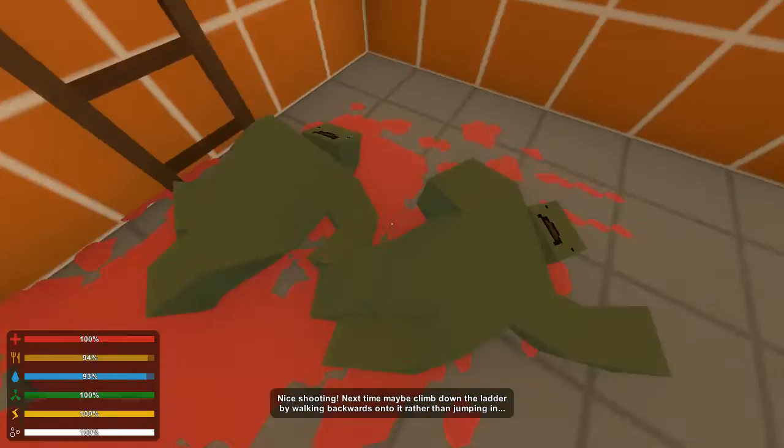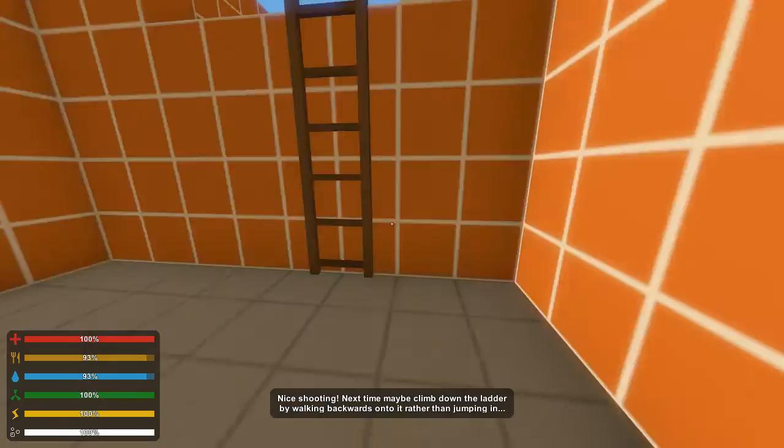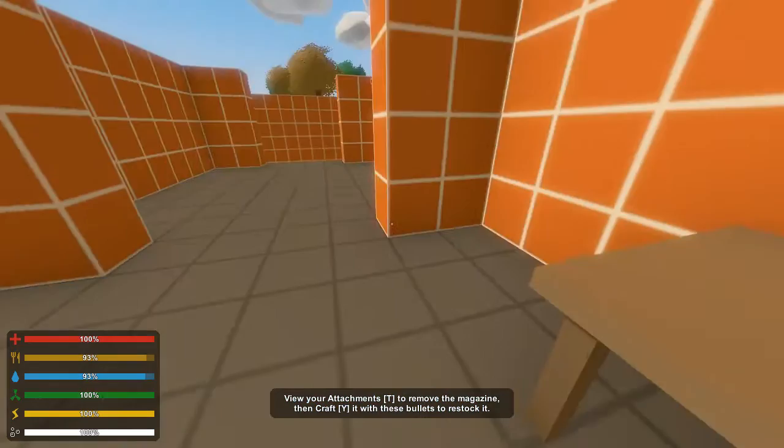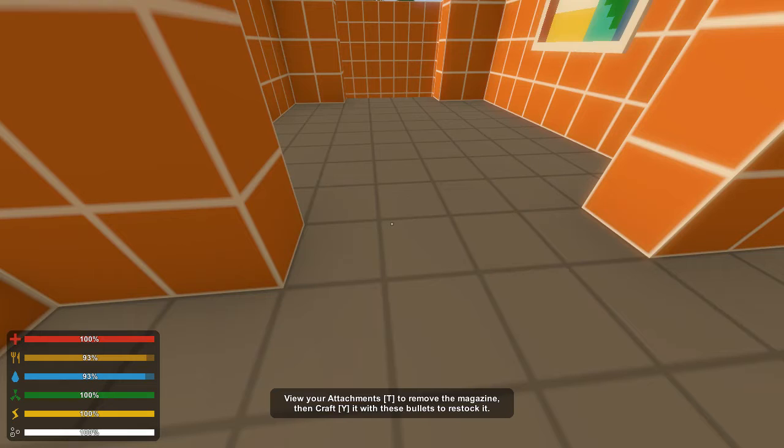Okay, now they're naked zombies! That's cute. Moving on - a low caliber rifle, and a low caliber ranger ammunition box. I can't read - one to craft. Do your attachments. Press T to remove the magazine, then craft it with these bullets to restock it.